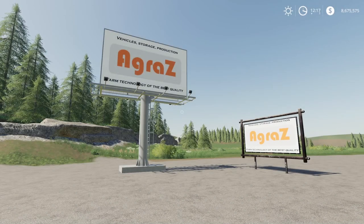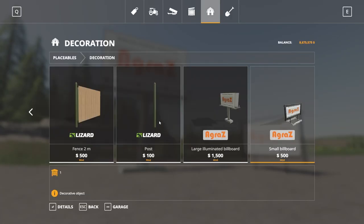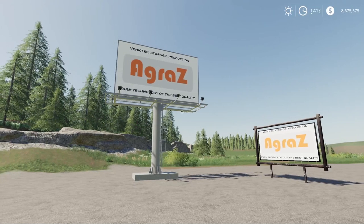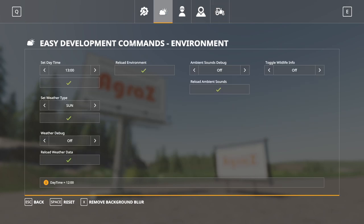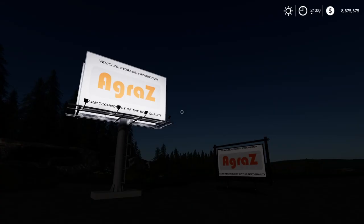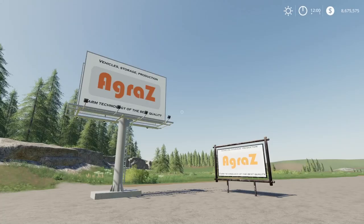Next up and our final mod for the day is the Agraz Billboards by Zottle Zocked. 4.87 megabytes to download, for all platforms. Found in the store under decoration — there are two-meter fences, a large illuminated billboard, and the small billboard. Since it is illuminated let's take a look at that — moving the time to night — really cool lit up like that. Back to regular daytime. That is our final mod for the day.